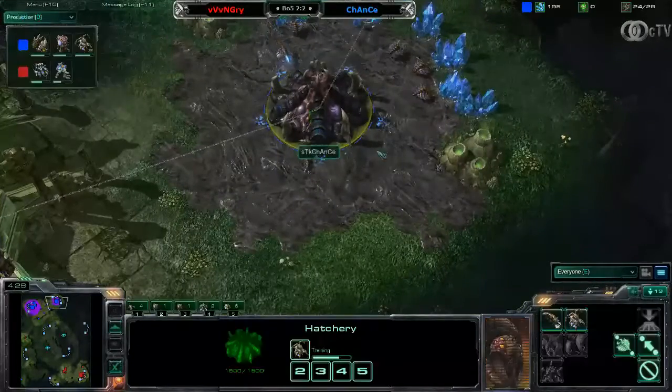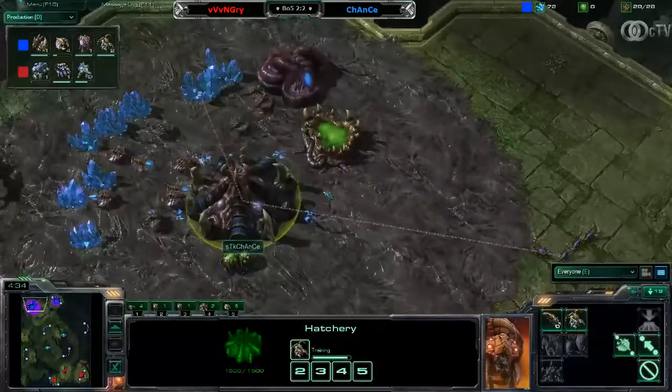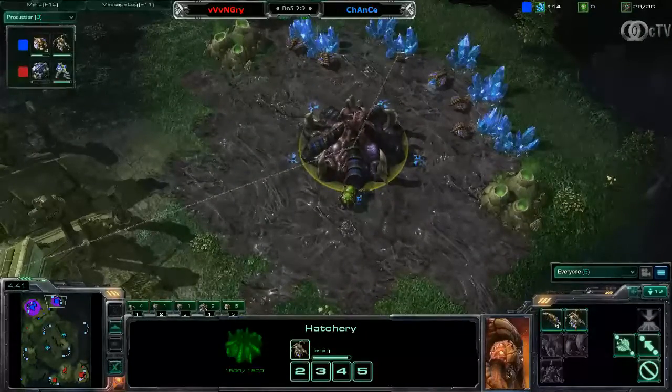What do we see? Chance is going for a very fast hatchery. Queen number 1 should pop out here, Queen number 2 should pop out here at the natural. Let us watch the Queen.